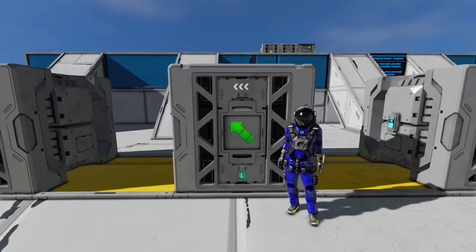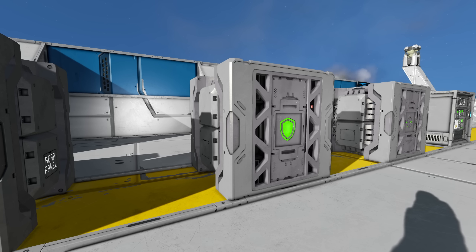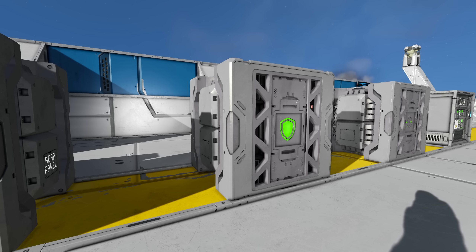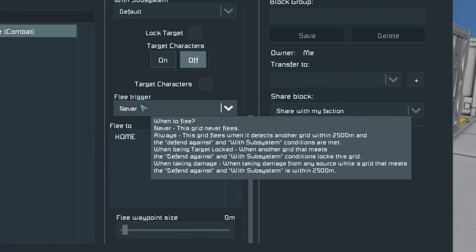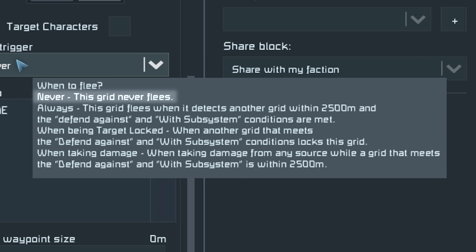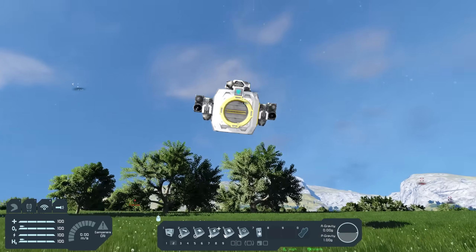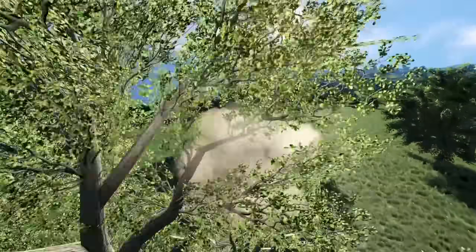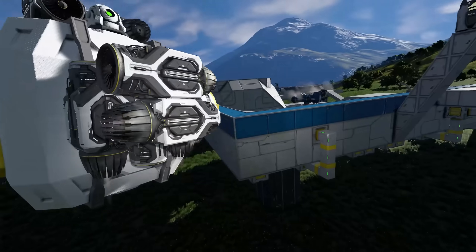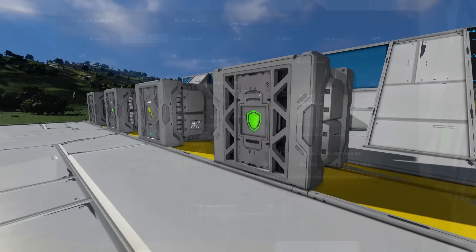The AI Defensive Combat is one of two combat AI blocks in this update and serves more of a utility purpose despite the name. The Defensive AI has a flee option — by default it's Never, meaning it will fight the target. Set to Always, if it detects an enemy within 2,500 metres, it will run away to a set waypoint. I demo this with a cargo drone set to flee home — when it detects the hostile ship, it flies all the way back to the base. The Defensive AI also appears to be capable of combat, but you're probably going to want to use the Offensive block for that.